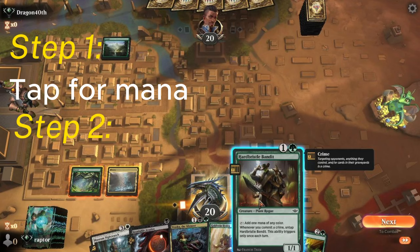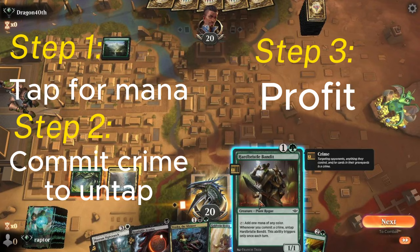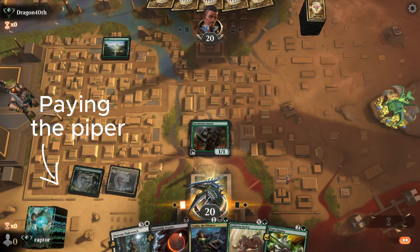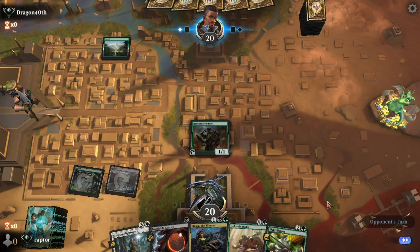He's got his Bandit, a Plant Rogue. Taps for mana, commits a crime, untaps, and then — ta-da — more mana. So he's going to play his 2-drop, play his guy, and he's going to pass the turn.